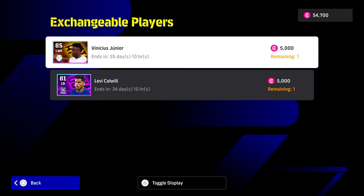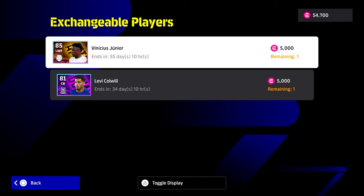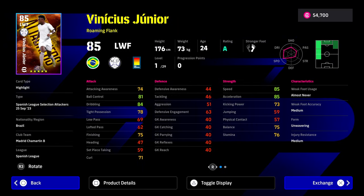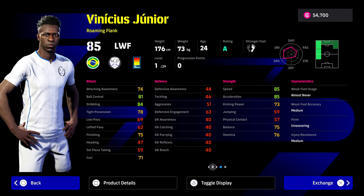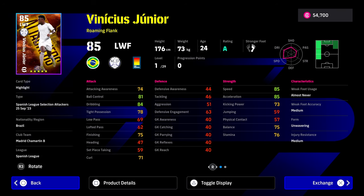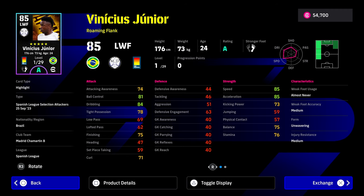You can see here we have 54,000 points. I'm going to show you a version of Vinny that I already have in my squad — they're pretty much identical cards. This card is pretty decent for a free player, especially if you have the 5,000 eFootball points, because the points are worthless — there is literally nothing else to get with them. I do like that they're adding players like this, maybe players that you missed out on.